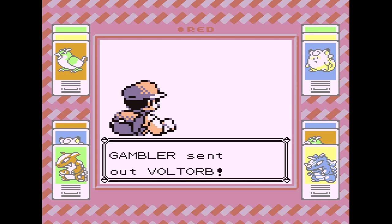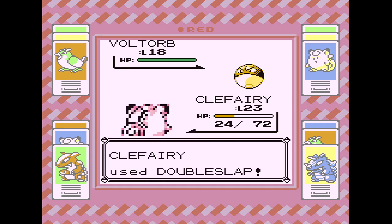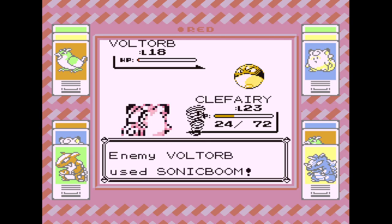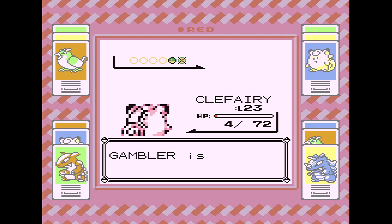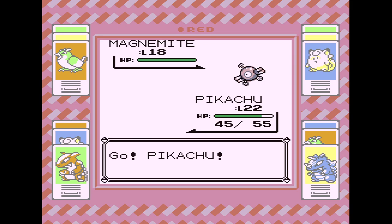The Gambler wants to fight — another Gambler. Voltorb. There's a lot of Electric Pokémon over here. Let's try the Double Slap. They've got speed — so close. Can we live through it? Yeah, very nice. Magnemite next — we're going to go Pikachu. We're not going to use Electric moves here, but Pikachu's the only one with decent HP.